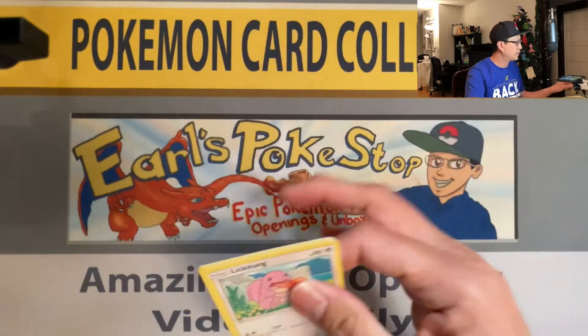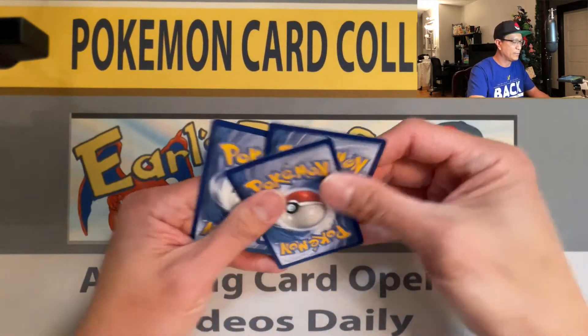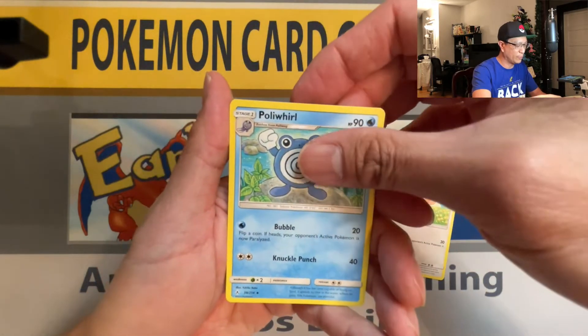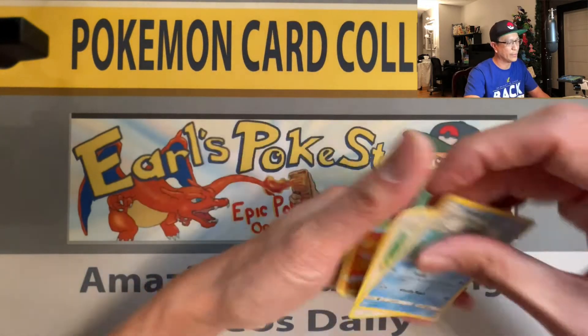Let's do this quick — middle to the back. Lickatongue, Poliwhirl, and a Litten non-holo.